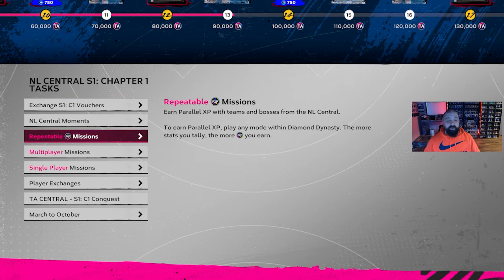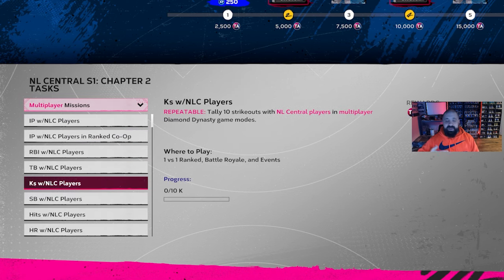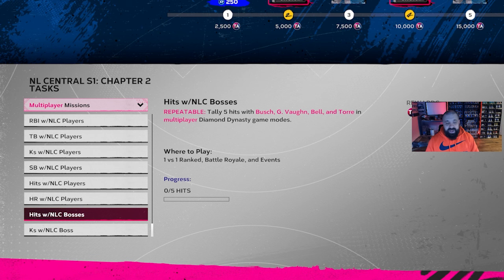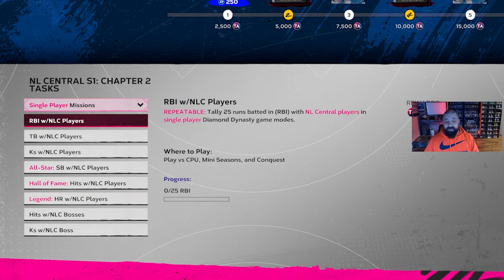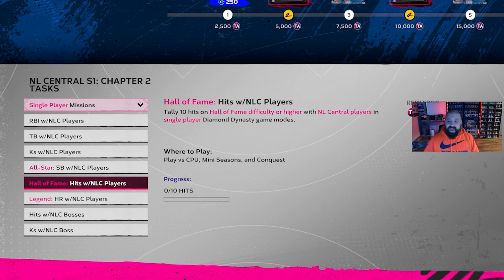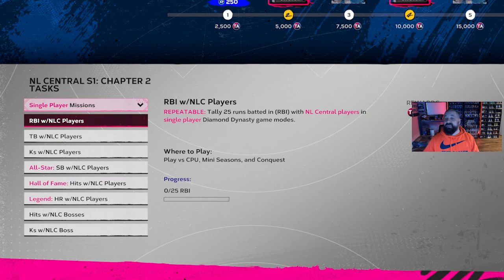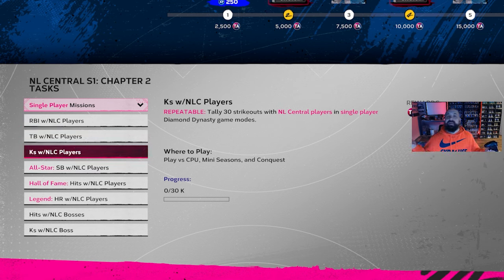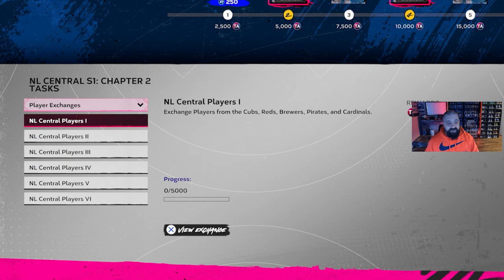If you slacked like me and didn't knock out all of Chapter One objectives, these missions count double time toward both Chapters One and Two for each individual division. You've got all your repeatable PXP missions, multiplayer missions, and single player missions. Playing through the conquest map or Team Affinity One mini seasons lets you knock out multiple things at once — you can kill seven birds with one stone.